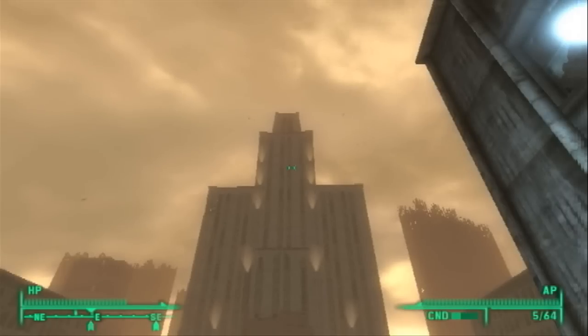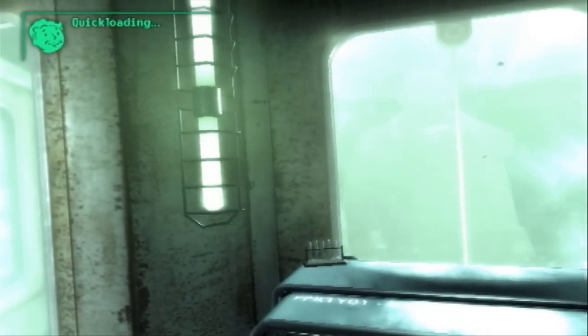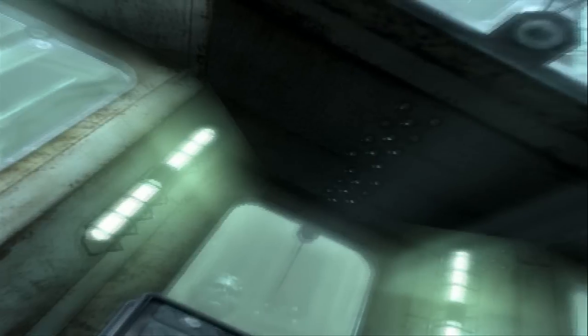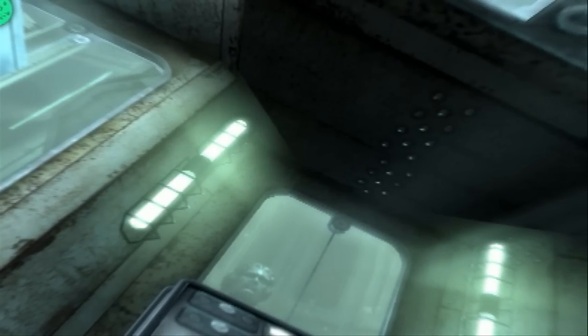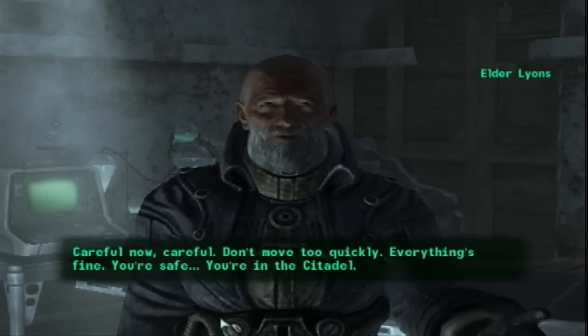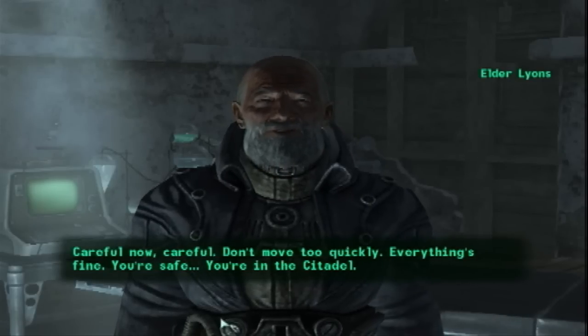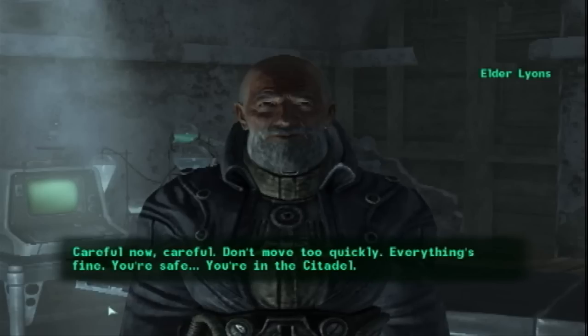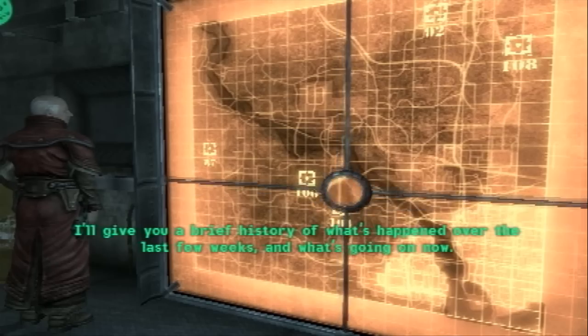Last — although you should probably get it first — is the Broken Steel DLC. It not only increases the level cap to 30, but it also adds a new ending to the main story, where you're knocked out for two weeks and the Brotherhood is mopping up what's left of the Enclave's forces in the Capital Wasteland. This means you get new toys to play around with, and not just weapons from the level cap increase. One of the new perks is the ability to get puppies!